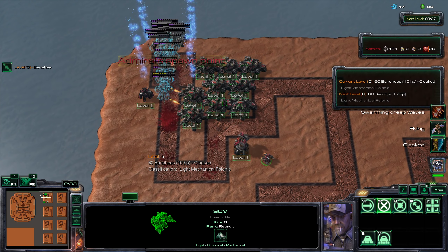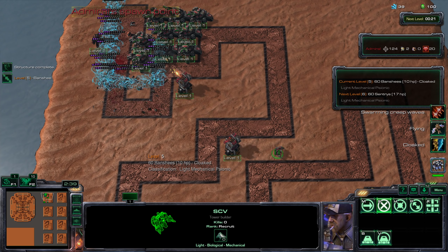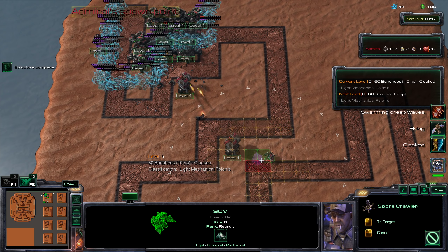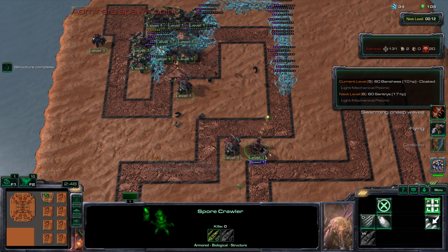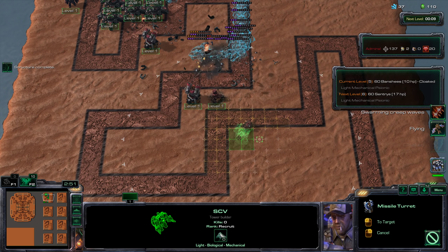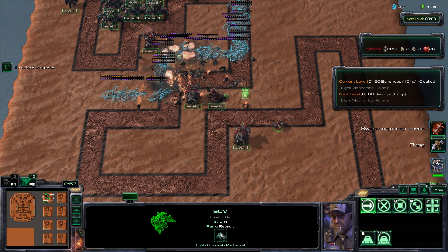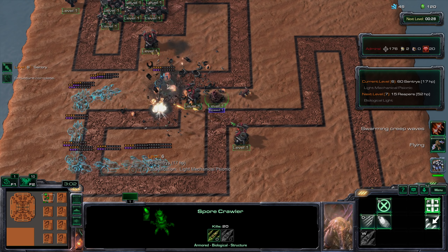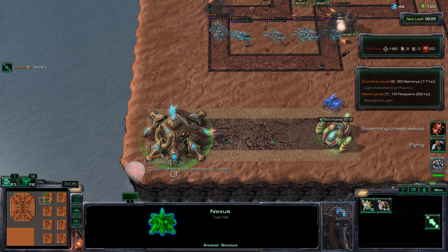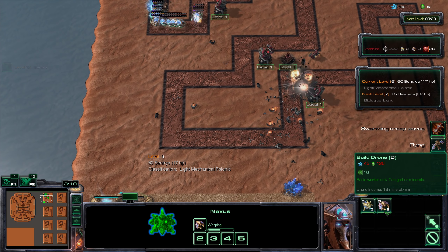Since siege tanks are ground only, having anti-air turrets is just a good thing to have in general. I'm also going to pick up one spore crawler. It's worth mentioning that a spore crawler is not a detector in this game unlike in the base version of Starcraft 2. However the spore crawler is splash damage for air units, which is why it's quite useful. 120 Vespine means it's time to pick up our first drone.